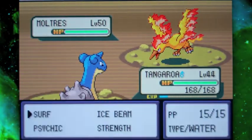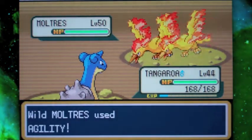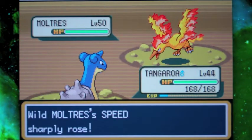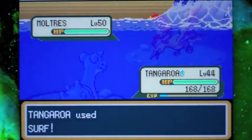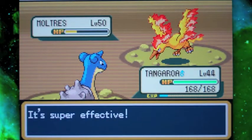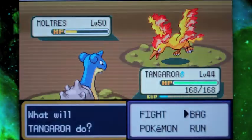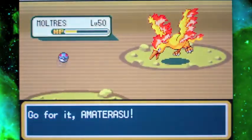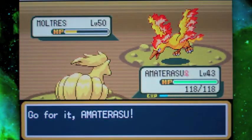Moltres is the last of the legendary birds of Kanto, found here on top of Mount Ember. In the original Generation 1 games it was originally found in a later area — a desert that we have not yet gone through, and I'll mention it when we get there. Moltres is going to know four moves: Agility, just like its other legendary bird members, Endure, Flamethrower, and Fire Spin.